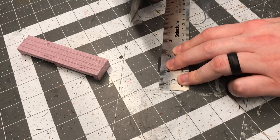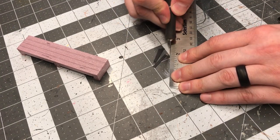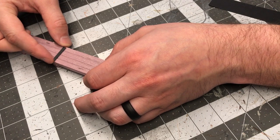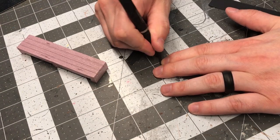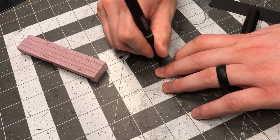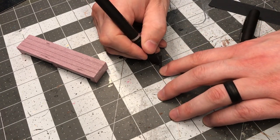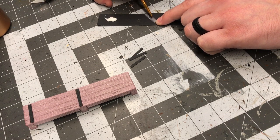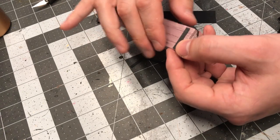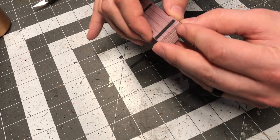I also wanted one head table that was a little bit bigger and more embellished, so I made one that was longer and used some very small strips of construction paper to act as iron banding. I used the point of a pen to make some indentations to represent rivets. And to attach them to the foam, I just used a little bit of Eileen's tacky glue with a paintbrush. You could use regular PVA, but the tacky glue holds it in place faster.